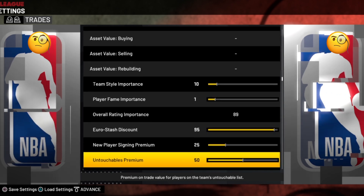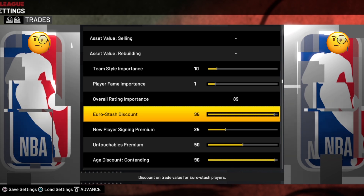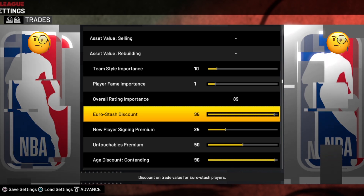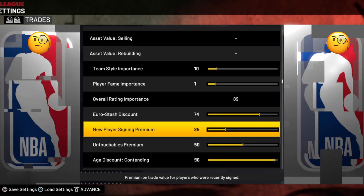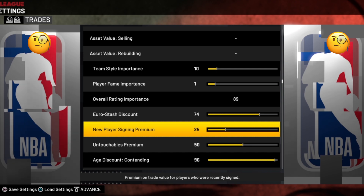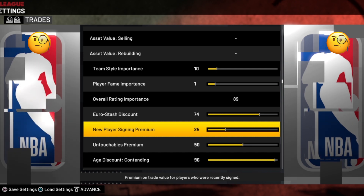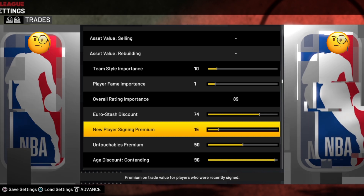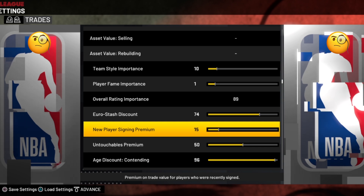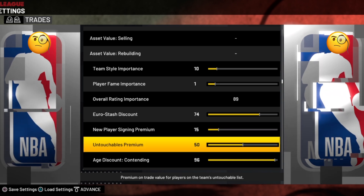Now discounts and premiums — pretty straightforward. First we have the euro stash discount; it doesn't come into play much but I tested it a lot and we've got 74 for that. Then the new player signing premium — this really shouldn't be a big factor in trade value, so we're going to have it at 15.